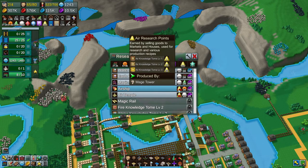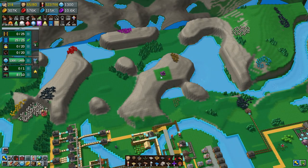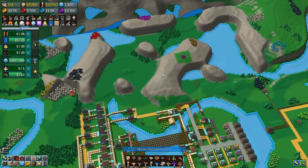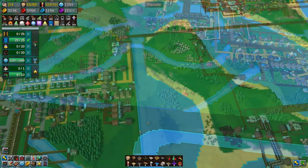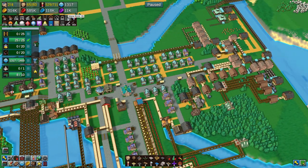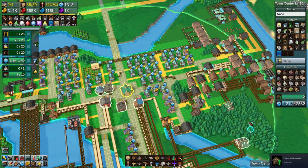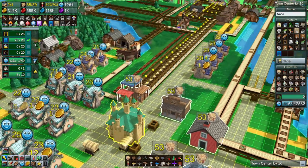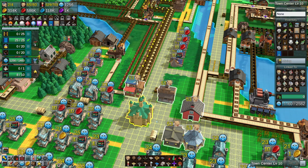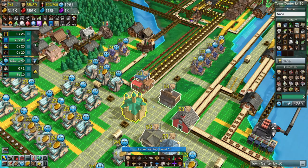I'm going to get the Air Knowledge Level 2s going and then we can take care of this temple. It's far away but if things fly it's quite quick. While I was waiting for the mana bricks — the typical bottleneck — we now have the capability of upgrading the Town Center to Level 10, which is the maximum. In previous iterations of this game, this was actually the end game, but clearly we still have plenty of things to do.